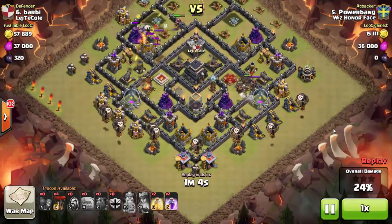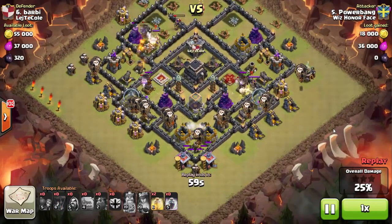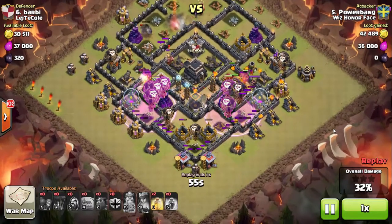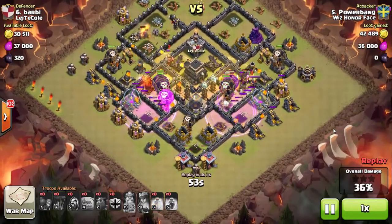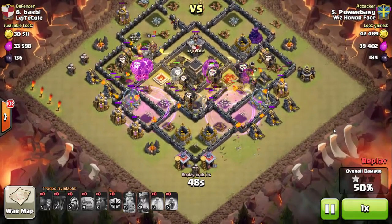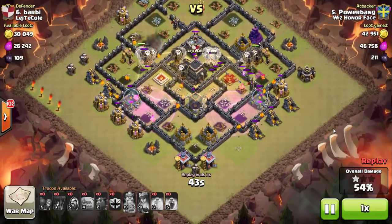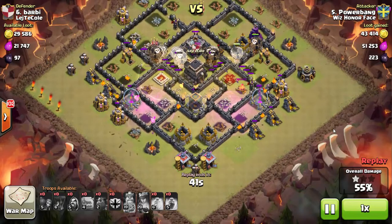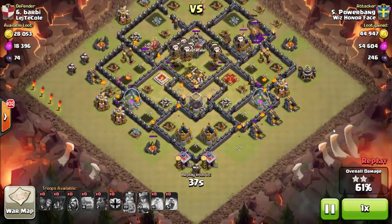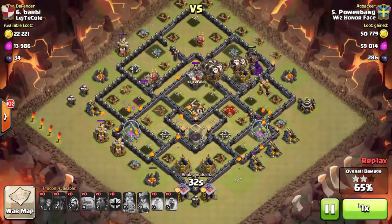I send in two hounds on the right and one on the left, with an extra one on the right for tanking the Archer Queen, then targeted balloons to each defense building on the bottom half of the base. They move up in a wave — I've got a couple rages to get them into the air defenses and destroy those quickly. Nothing left as far as air defense in the base. A couple heals over the core keep everything alive. The hounds bust into pups, take out the Queen, and then it's just clean up.